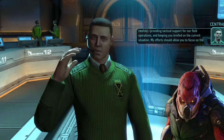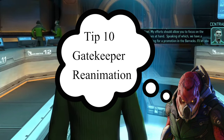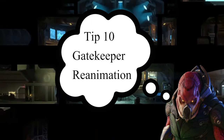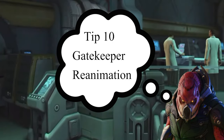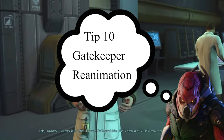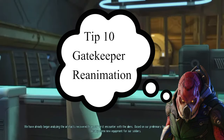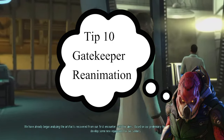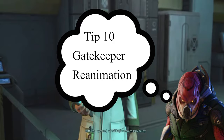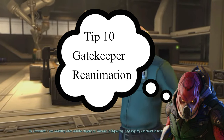Finally, tip number ten: the Gatekeeper's reanimation ability. The Gatekeeper has the Gateway ability — it deals damage to everyone it hits, and everything in range will immediately reanimate, specifically every Advent or humanoid character. Here's the catch: Lost count as humanoid characters. So if you've slaughtered a lot of Lost and the Gatekeeper uses Gateway, it can suddenly create a dozen very dangerous zombies. The Lost don't respawn as Lost but as normal zombies — with higher to-hit, higher damage, and more hit points.